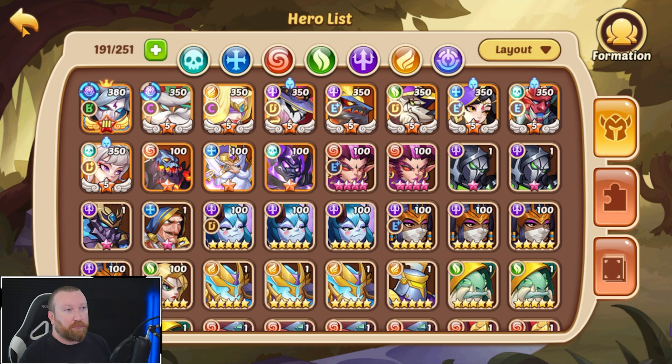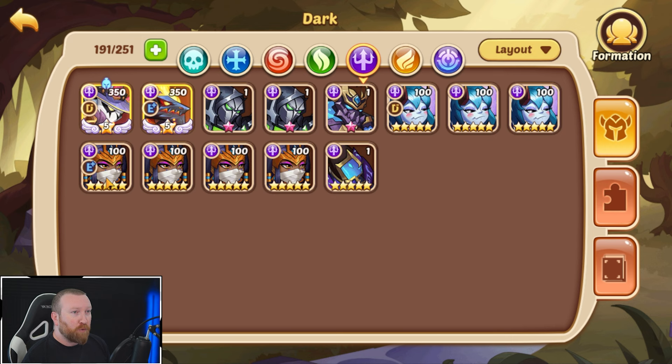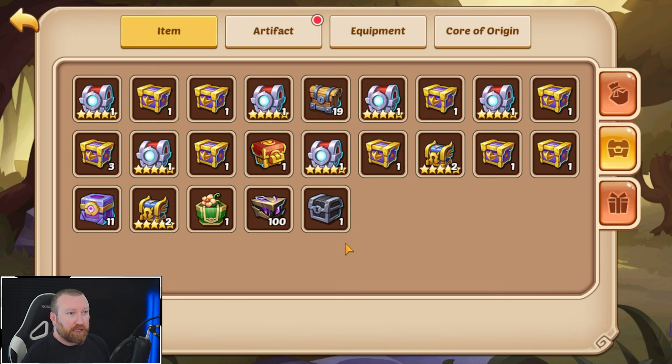We'll be able to put him in a house and then put in Drake, and hopefully by then we'll be able to build the Amin-Ra we want because we do have four copies.